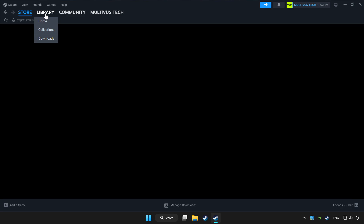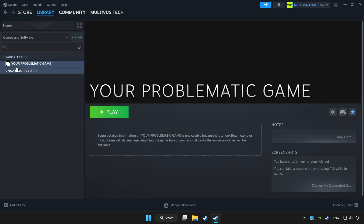Click Library and choose the game that you want to play with a controller.